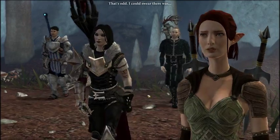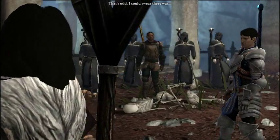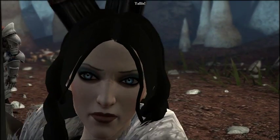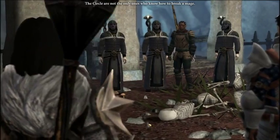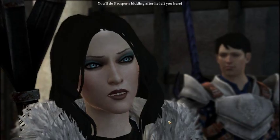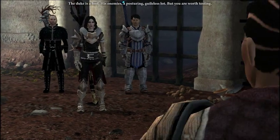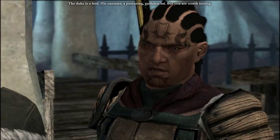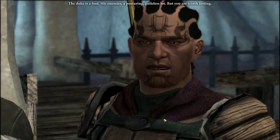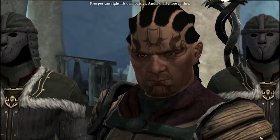Fort Cullis. Trust me. I do not fight for him — the duke is a fool. His enemies are a posturing, guileless lot. But you are worth testing. Crossma can fight his own battles, and I shall choose mine.